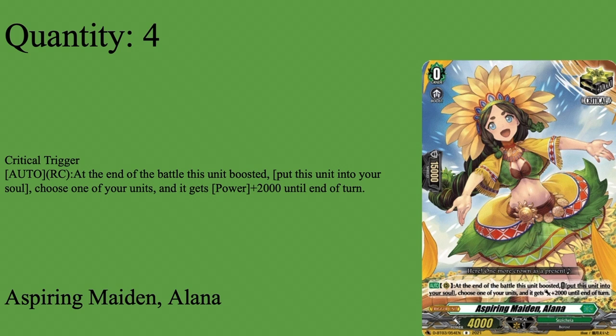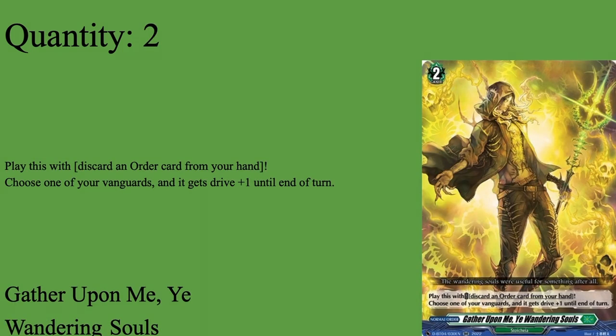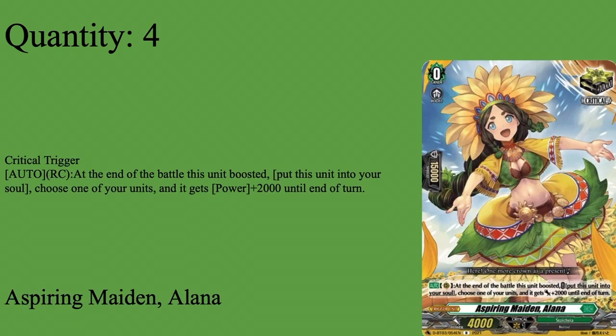Then we have four copies of Spire - Grade 0 Boost, 5k Shield, 4k Power, critical trigger. Auto rear guard: on boost, shove to soul for 2k Shield for the turn. Pretty solid. This deck does run a new specific card that can make it run into a soul problem, so being able to increase the soul is nice. Also, the free 2k power might make the difference in some situations. Eight crits for pressure, especially because a lot of the time the Vanguard might have triple drive thanks to one of our orders. So we run 8 crits for that.